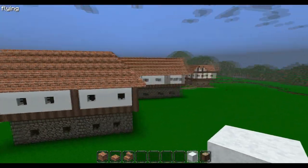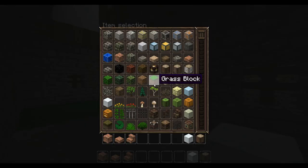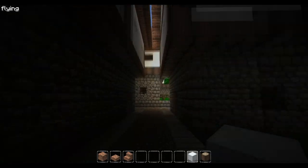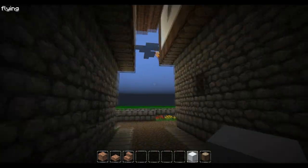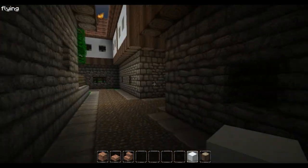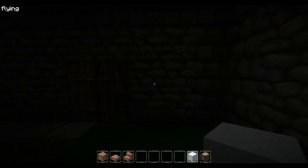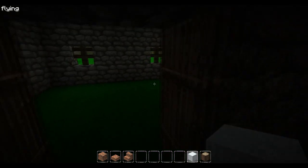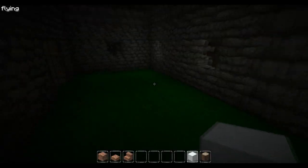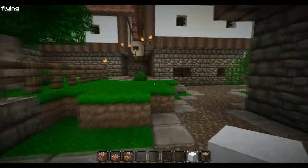From the outside the house looks pretty much done. Now you want to add some lighting — torches look great in the medieval style since lanterns weren't that commonly used back then. Put torches right there. For the inside, I recommend using wood as the floor.